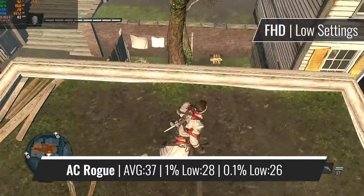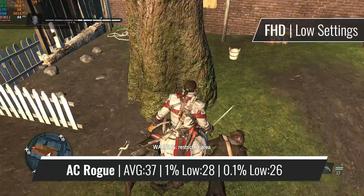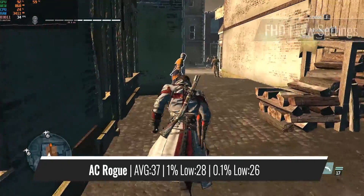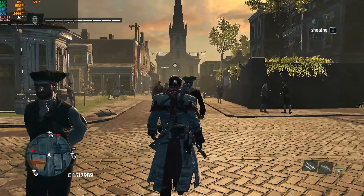One of my personal favorites in the series, Assassin's Creed The Rogue, runs very well on the GT 630, even using the 1080p resolution. But of course, most of the settings are turned all the way down. Regardless of that, the game looks decent. This shows you that most of the titles released before Assassin's Creed Rogue can run pretty well on this GPU.